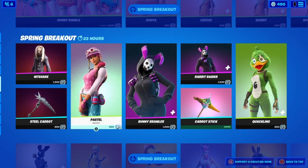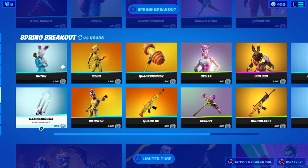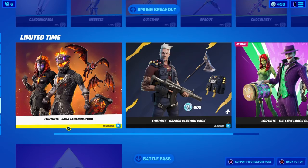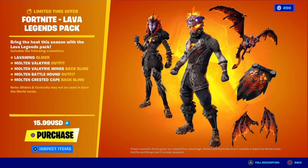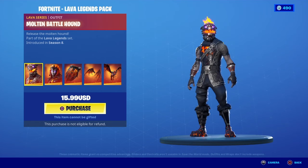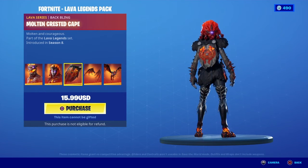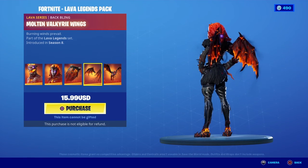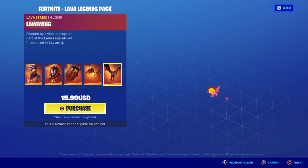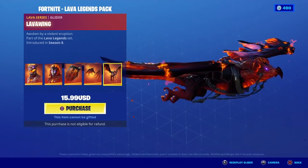I think the Easter Bunny items are going to be here for a while, maybe a little bit longer. The Fortnite Lava Legends Pack is here — Molten Battle Hound, Molten Valkyrie, Molten Crested Cape back bling, Molten Valkyrie Wings, and the Lava Blader glider. That looks cool.